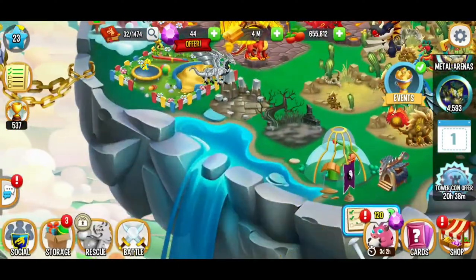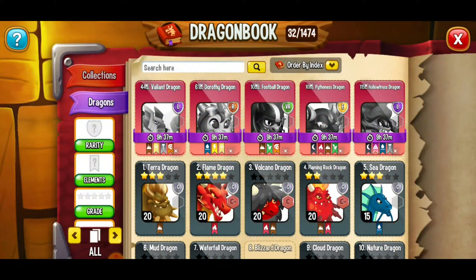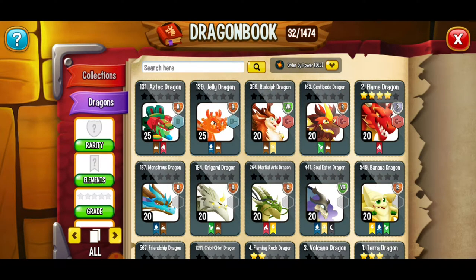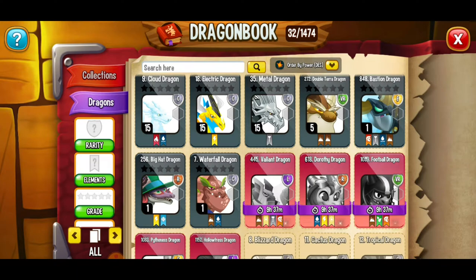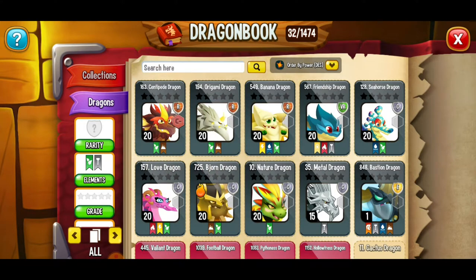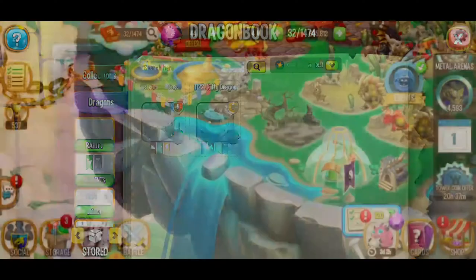Metal grass — okay, we got this. I'm going to go to my dragons and order by power descending. Do we have a metal and grass dragon? We don't. If you want to be more precise, filtering by grass and metal narrows it down to only dragons that have at least one of those elements. The petrodactyl dragon has a grass element but no metal. The kitty dragon has a metal element but no grass. Not even in our storage do we have the dragon we're looking for.